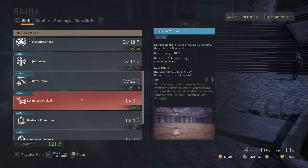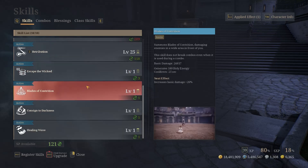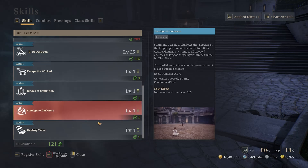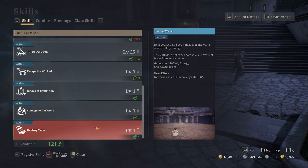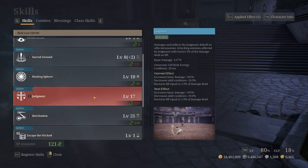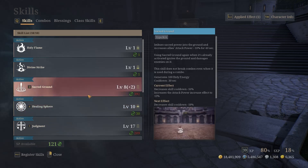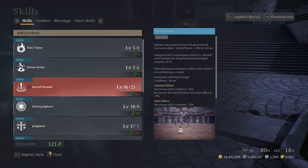Then there's Escape the Wicked, which is like a reversed blink. This is mainly used in PvP — it's not worth having it occupy a skill slot in PvE. So there you have it: the full Priest kit. You have two heals, three good damage-dealing abilities, Retribution as another strong damage ability, the mark, and last but not least, Sacred Ground.